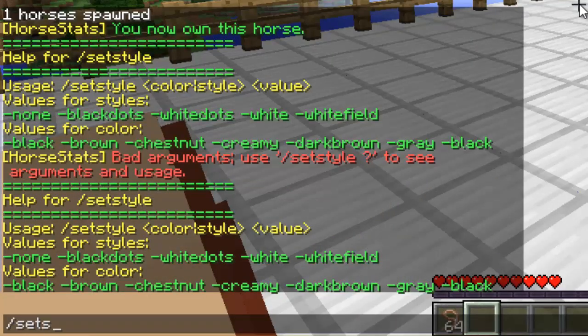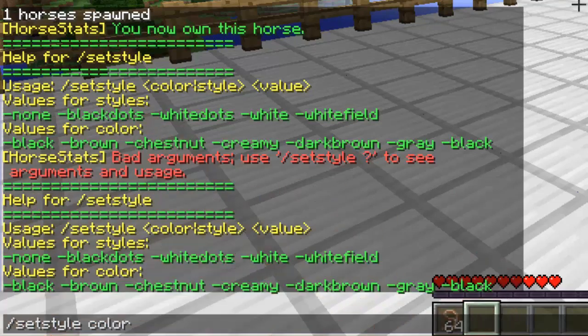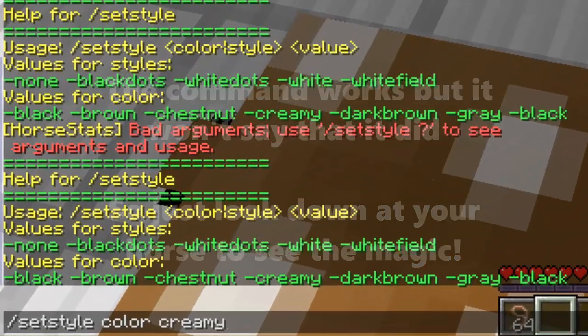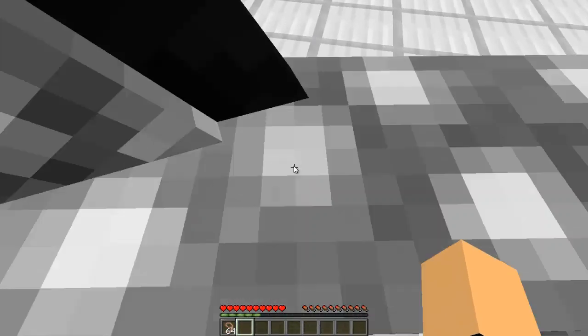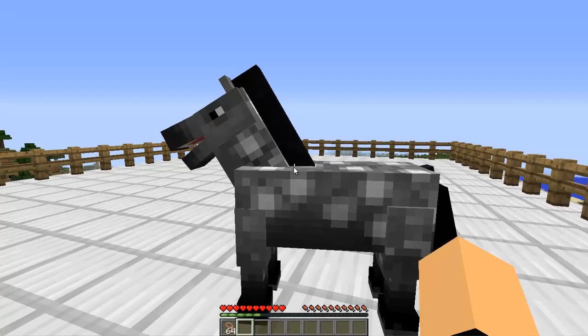To change the color or style, type slash set style and then one of the keywords the command provided — for example, I'll use creamy. As you can see the color changed. I ended up going with gray because he looks like a G with gray on. That's basically how you use this command.